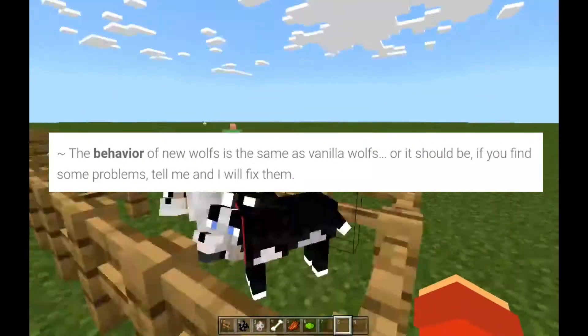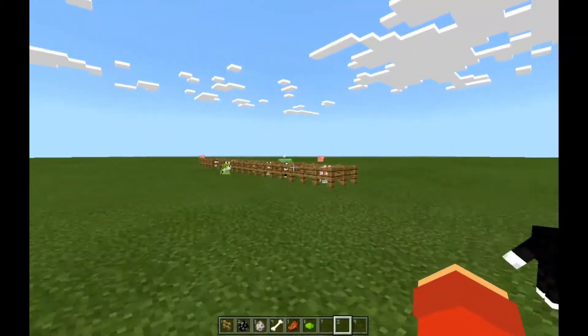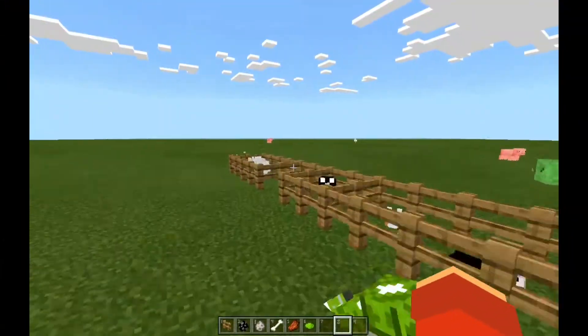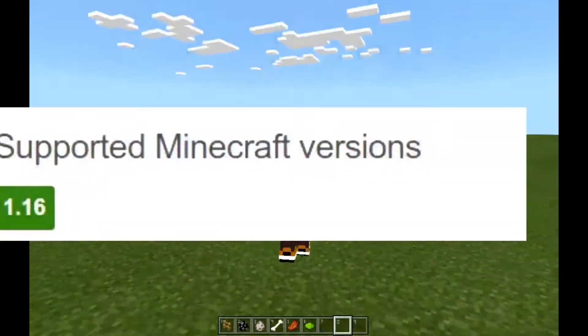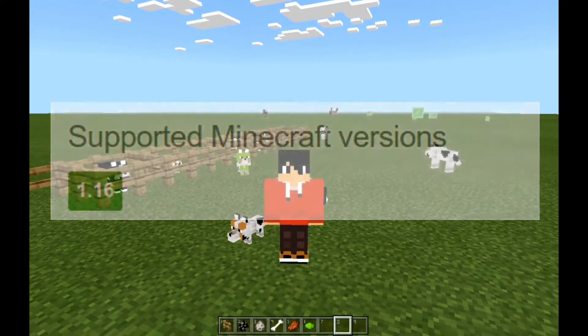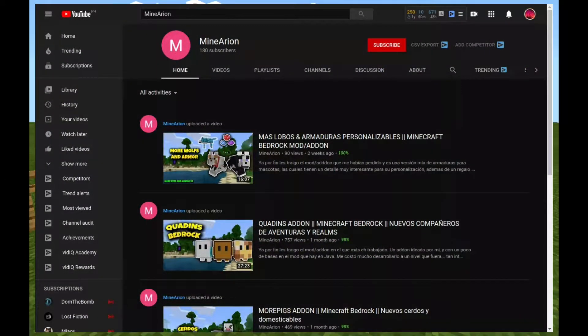The behaviors are the same as vanilla wolves — they will attack sheep and their eyes will change just like vanilla wolves. They also follow you around, which is pretty cool. This add-on is supported on version 1.16, so if you want to download it, it's an amazing add-on by MineAryan.